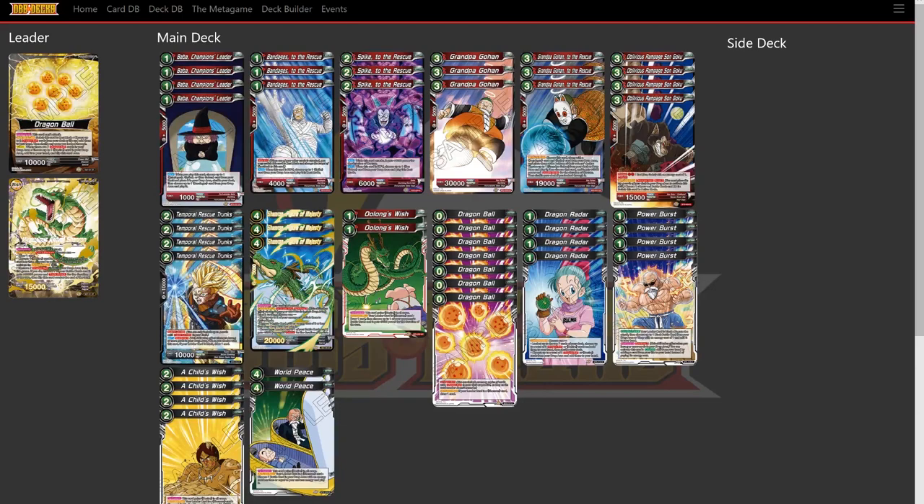First we're going to start off with 4 Baba's Champions Leader. This is basically from the Dragon Ball show — where Goku takes on all of Baba's champions, and at the end fights his grandpa. When you play Baba, you can choose up to 1 Bandages, Spike, or Son Gohan card from your deck and place it in your drop area. Then you shuffle your deck, and you can choose up to 1 Bandages card from your drop area and play it. This deck basically utilizes your drop area and can replay cards. Once you put them in, you can replay them. Typically what you want to do is put Bandages in there just so you can get a free blocker.